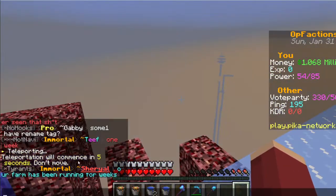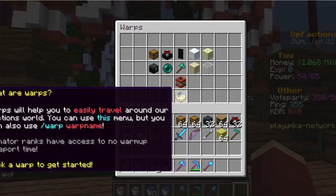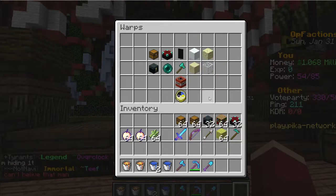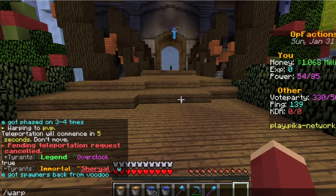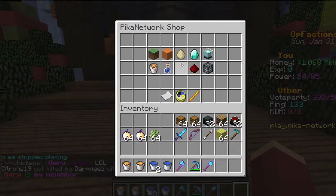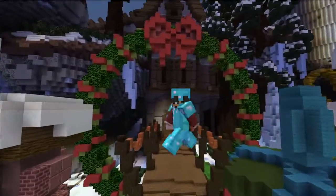To get to spawn quickly, type slash spawn — there's a five-second wait as a member but it'll bring you there. From spawn, use slash warp to get anywhere else on the server. For example, slash warp no-mcmmo is a PvP area without McMMO, or slash warp pvp is a PvP area that uses McMMO. There's also End, Snow, Pirate World, Enchant, Crates, and a Digital Shop warp. Those are the basics of OP Factions on play.pika-network.net — I hope you enjoyed the video and join the server!